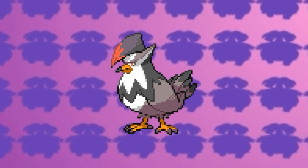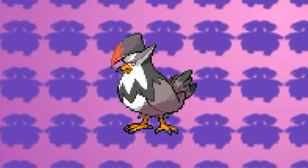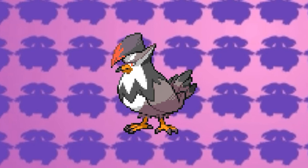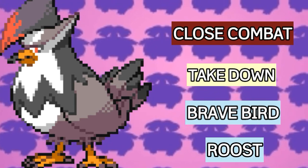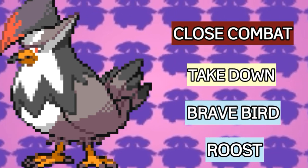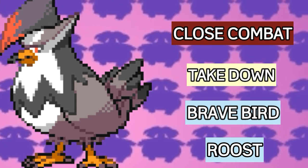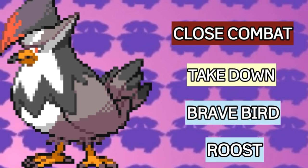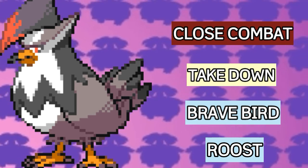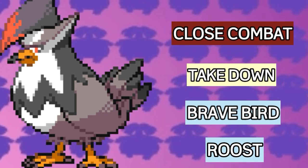The fourth Pokemon on my team is Staraptor. You can catch a Starly in Areas Root. Staraptor's moveset is going to be Close Combat, Brave Bird, Takedown, and Roost. Brave Bird and Takedown are for STAB. Close Combat is a move that Staraptor can surprisingly learn, and it is really useful for fighting against rock and steel types. Roost is for regaining HP so it can attack recklessly. Staraptor is a super strong physical attacker that can also be used in competitive Pokemon, and I do recommend using it in Pokemon Gaia.